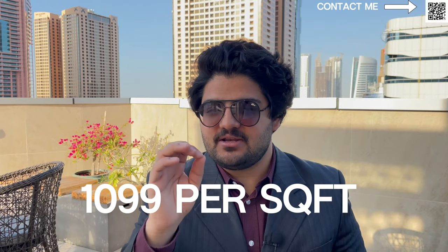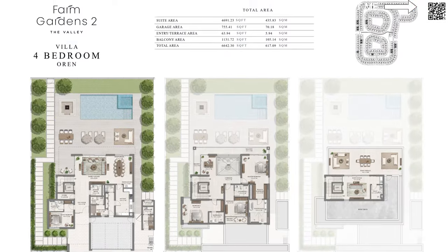Imar has come out with an amazing price of 1099 dirhams per square foot for these villas. We're looking at four and five bedroom villas. Each of those two villa types has two different styles — we have Horizon and Orange. They're just a bit different on the facade, but apart from that most of the floor plans and everything will be the same.